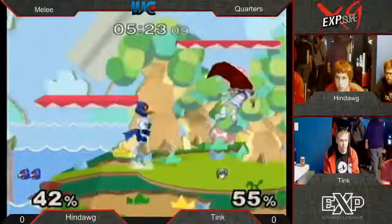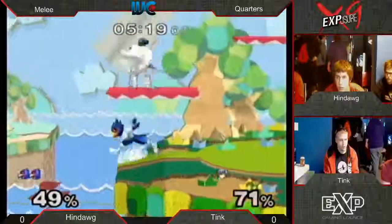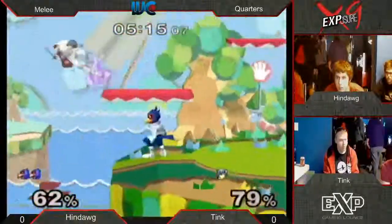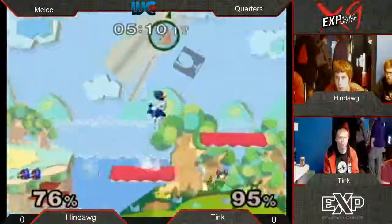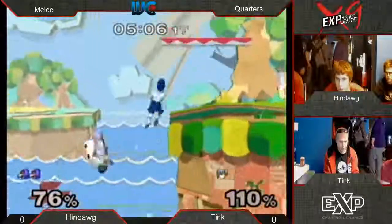Hindog is on fire right now. Tink trying to bait those platform drops. Oh - Randall! Come on, Randy. What are you doing down there? That fair right there gets grabbed for his trouble. And then the walk-away forward smash. Goes for the tipper - did not land on the platform in time. He does have his jump though.